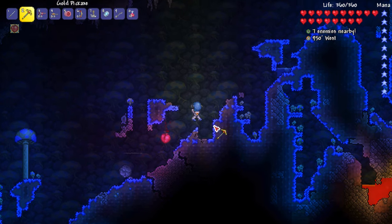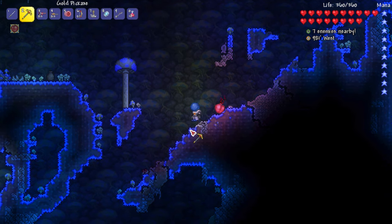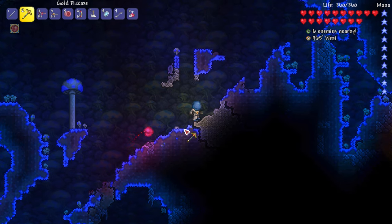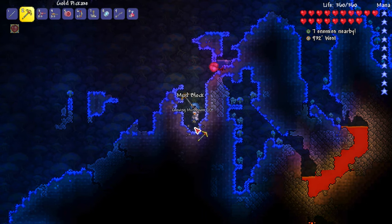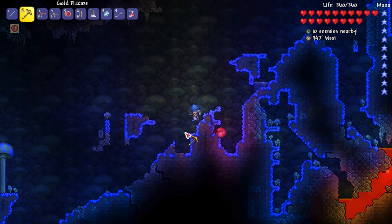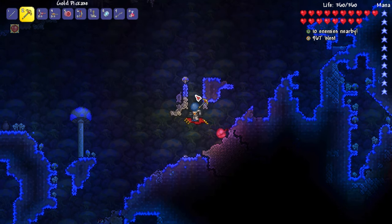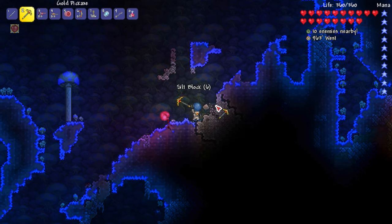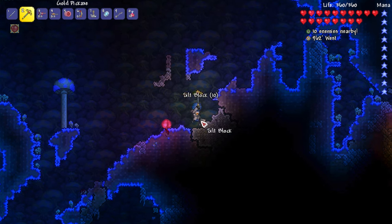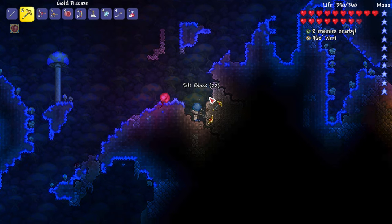Let me grab that life crystal — now we're at 360 health, which is getting closer to the pre-hard mode limit. From now on once we hit 400 health, we're going to rely on armor to make sure we don't die. Oh wow — was that a boulder trap? I think I just avoided a boulder trap right there! Let me grab the silt over here, it looks like a nice big deposit. There's lava over there — I wonder if we could get buckets of lava to damage enemies.